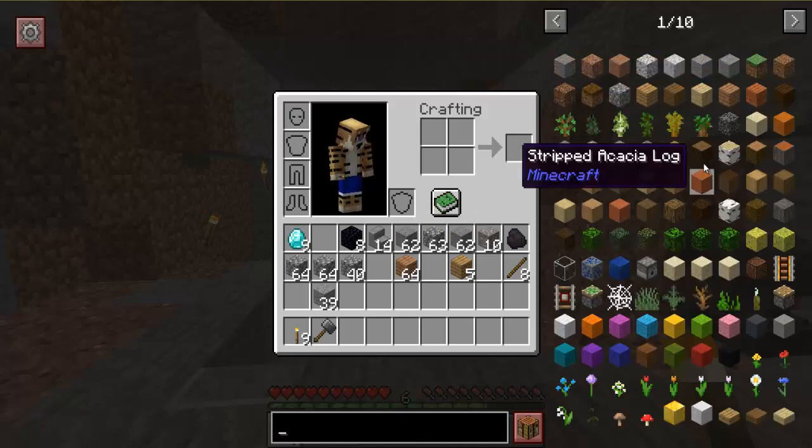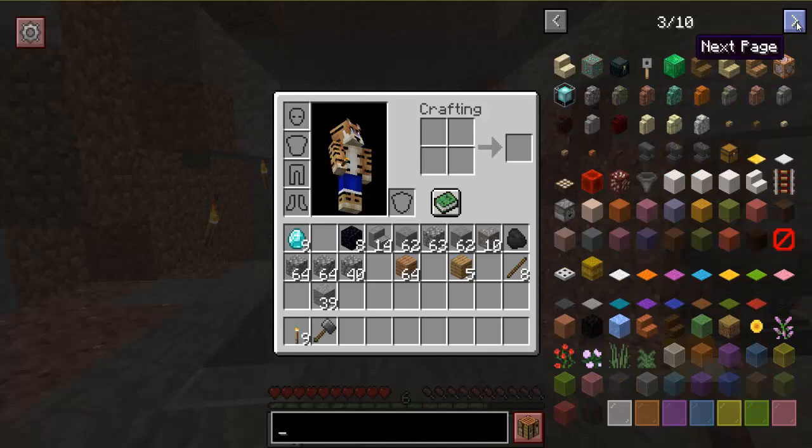As you can see on the right hand side here, we've got all of the items. It's especially useful if you are adding different mods to your Minecraft, because then all of the new items will show up here.